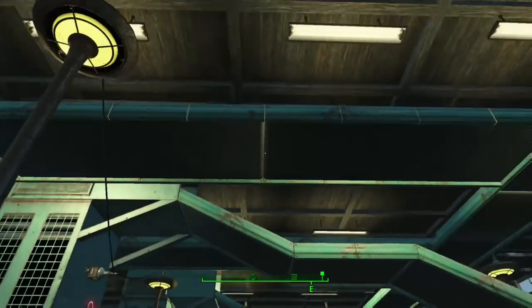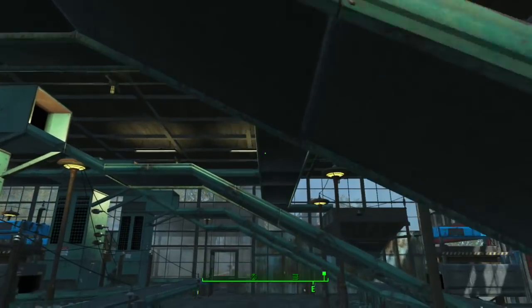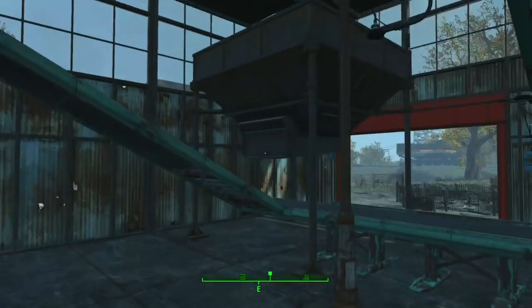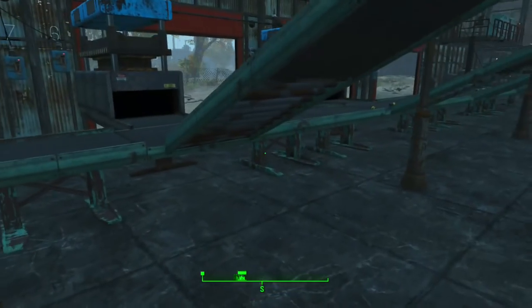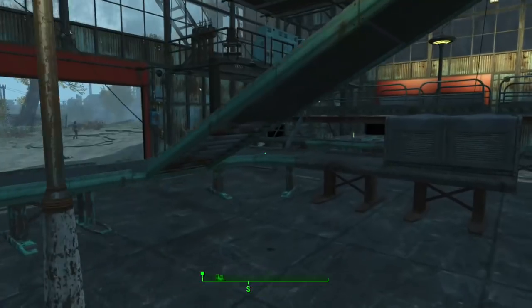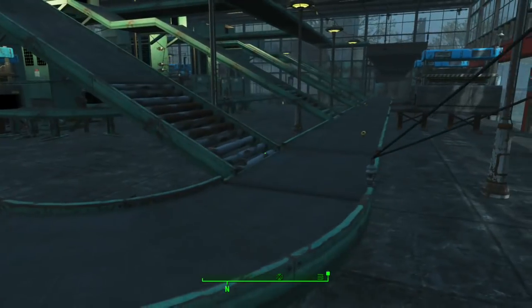Those are the top conveyors — they all run down to the feed hopper. When that hopper empties out, it empties onto this lower conveyor, and everything runs down the lower conveyor into this conveyor storage, which currently has fusion cores in it.